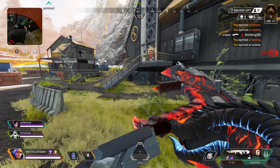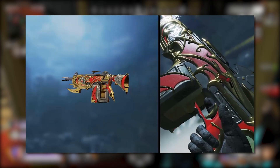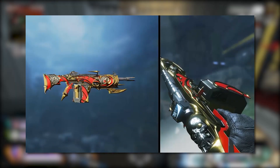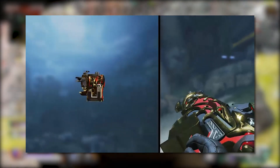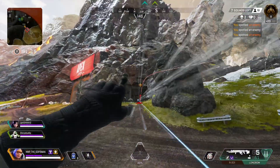They also gave us a look at some of the weapon skins a little bit closer. You can see this kind of Dracula-ish look — it kind of reminds me of Dracula's castle. That's basically it for the weapon skin preview.